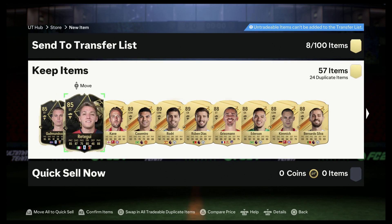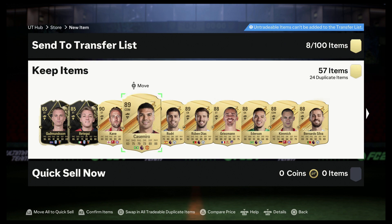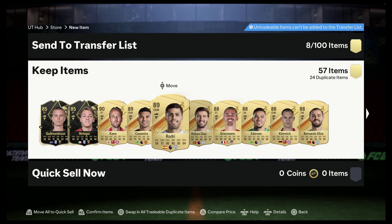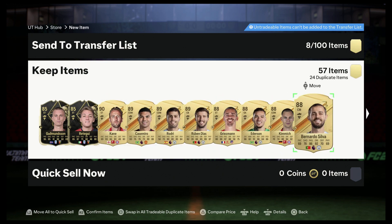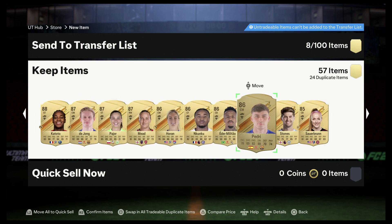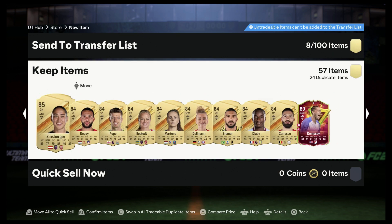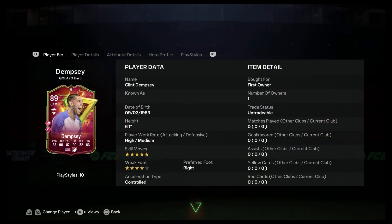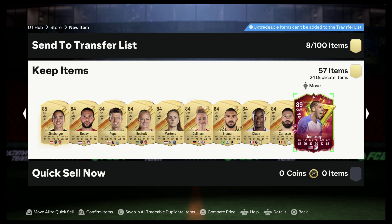Oh, there's Kane! 85... 90! Bunch of 88s. Now these players are going to be good for my SBC challenge. This pack wasn't too bad. We got Dempsey! Kind of want to keep him.